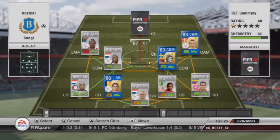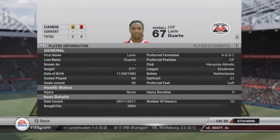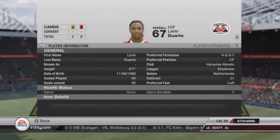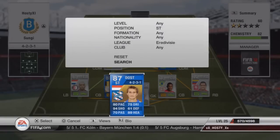For centre-forward we have Duarte — four-star skills, four-star weak foot. He's a bit of an unsung hero, really. He's just there because he's a base card. A bit on the expensive side for what he is, but we like him anyway.